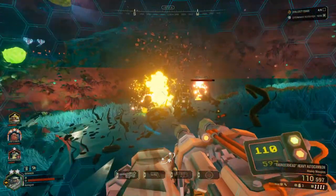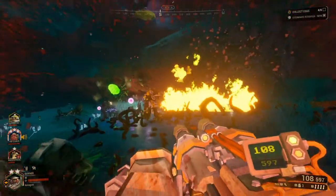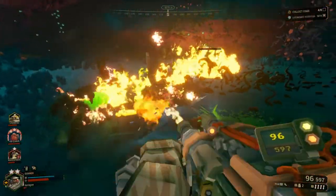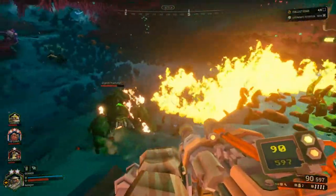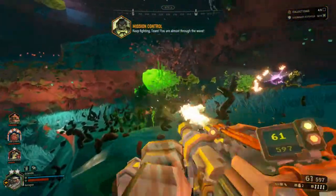The Incendiary Grenade releases a flammable liquid on explosion that spreads out into a wide area. This is more of a damage over time grenade, as the flames will slowly damage targets as it sticks to them. It's great to weaken enemies as they run through an area before they get to you. It still does a fair amount of damage — it just won't kill them immediately.